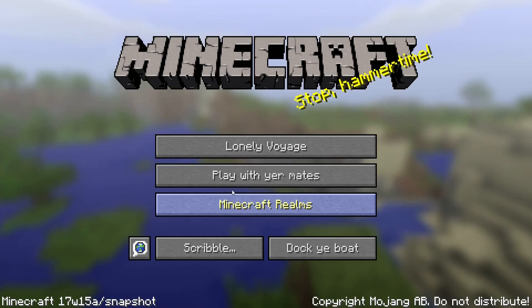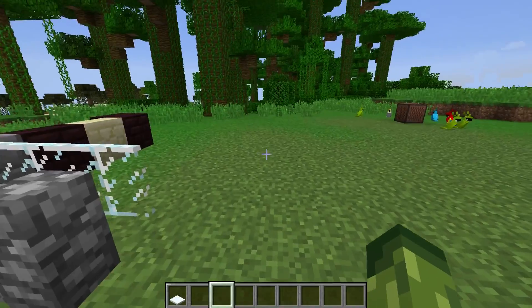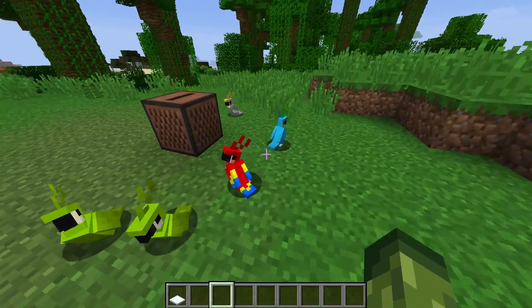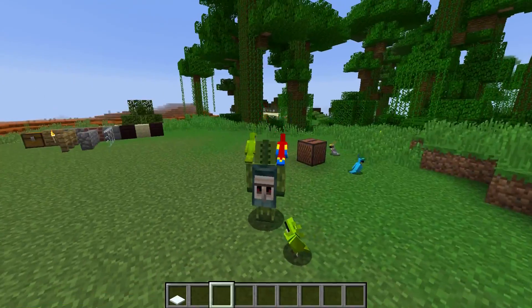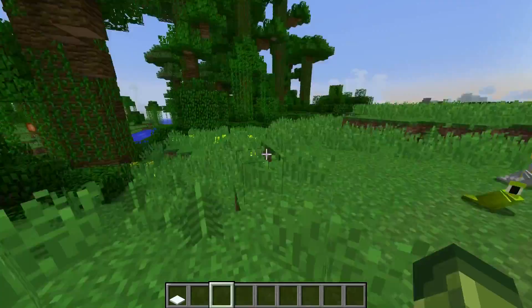I'm really enjoying this update. I'm really excited for the final release of 1.12. This update has gone from being just about the terracotta blocks — which I'm not a big fan of — to the introduction of parrots, which are so much fun. They will actually fly on your shoulders as well, and I love the fact that they're going to sit on your shoulder.